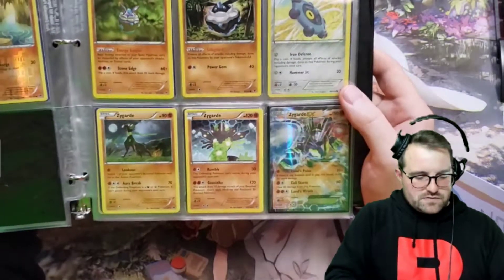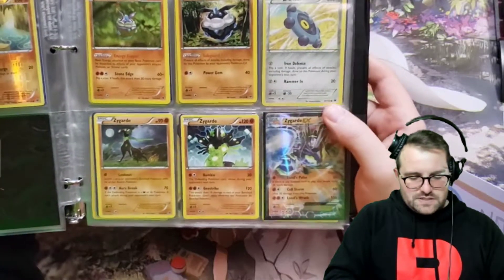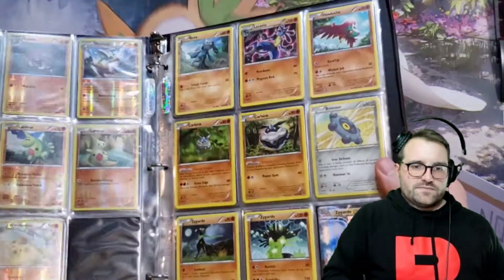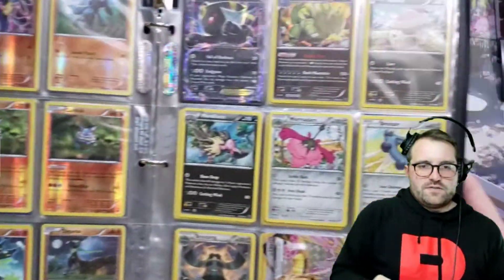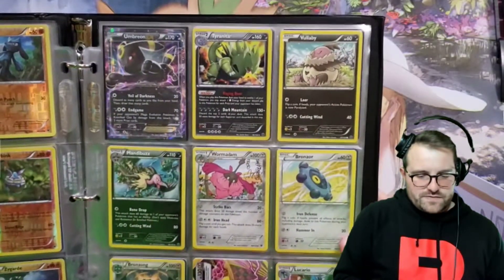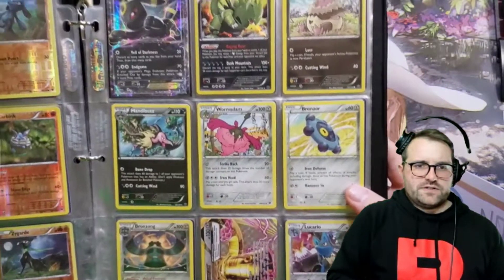A couple of Zygardes — this is really cool. He has different forms, and then we have Zygarde EX. I don't know what was going on in the very beginning there, but it seems like we do have the majority of this set. For some reason we're missing a lot of the early cards.